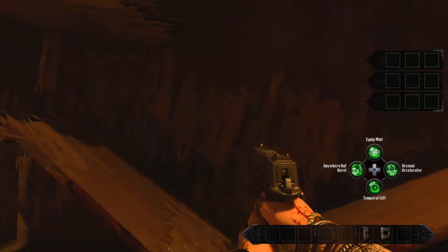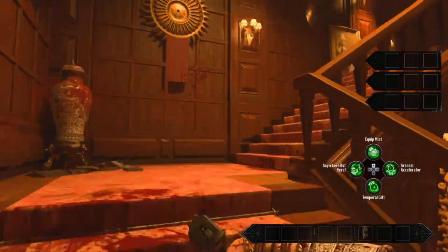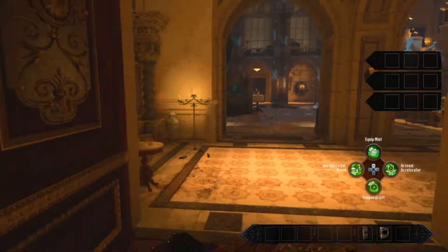If it's not there, take a right again and go up to this broken shelf — it can be there. The third location is to go left and head upstairs. This is actually the study and you can find it there on that table.